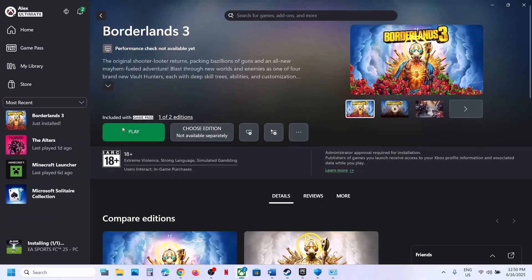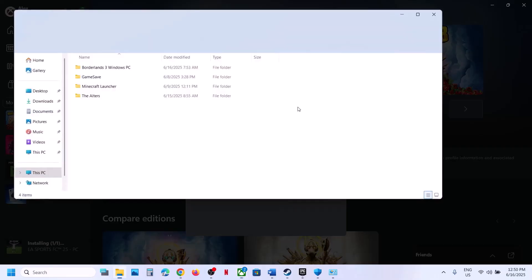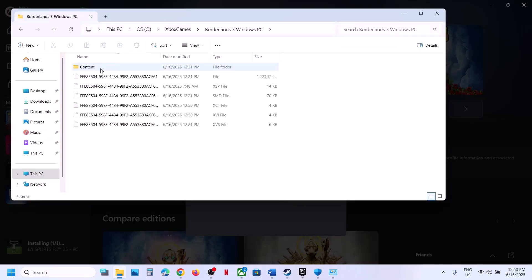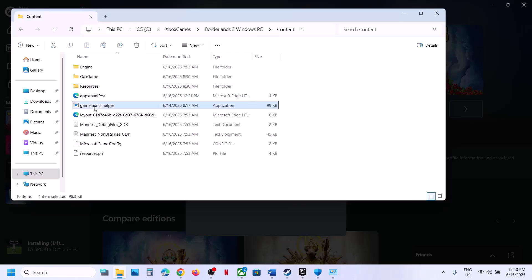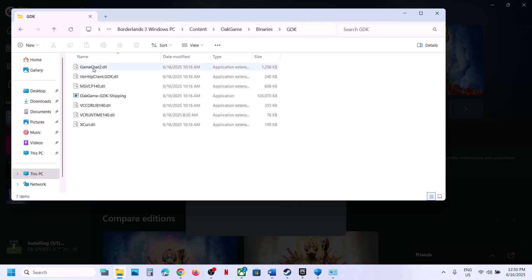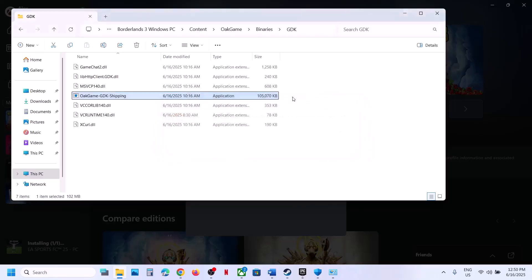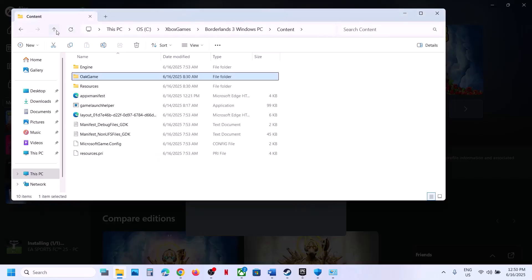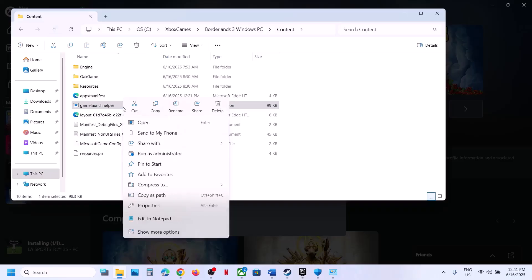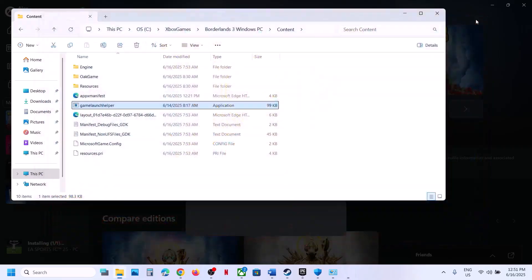For Epic Games Launcher users do the same thing. For Xbox app users, right-click the game, go to Manage, then Files, and click Browse — this takes you to the game installation folder. Open the game folder, then Content, and you'll see the Game Launcher Helper option — double-click to launch. You can also try opening Binaries, GDK. If you receive an error, right-click the launcher and run it as administrator, click Yes — this should launch the game.